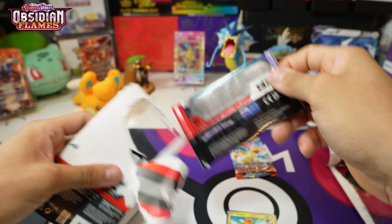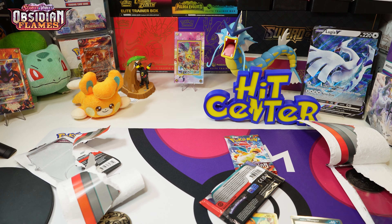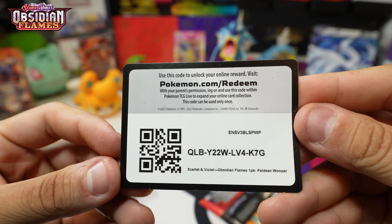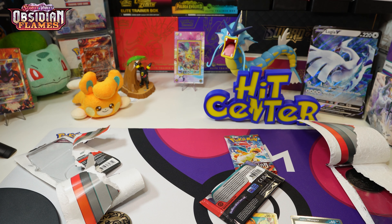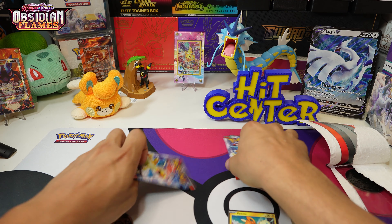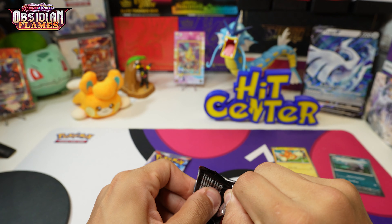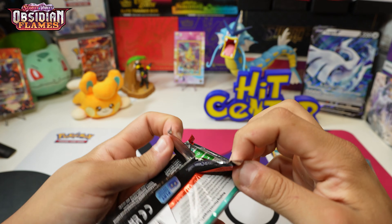We pretty much got everything in Obsidian Flames, but I wouldn't say no to another Charizard special illustration or another Pidgeot — I have a couple of those but never get tired of them. And this is the Paldean Whooper — really cool foiling. I wouldn't mind foil like that on special cards. Promo number 41.